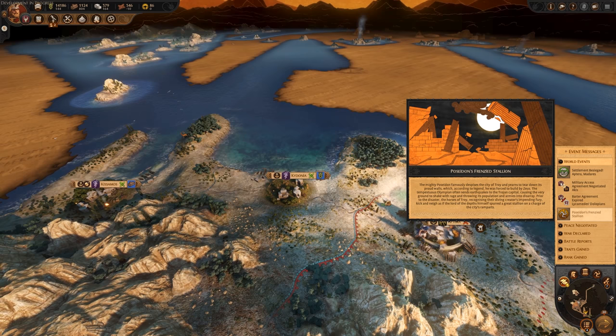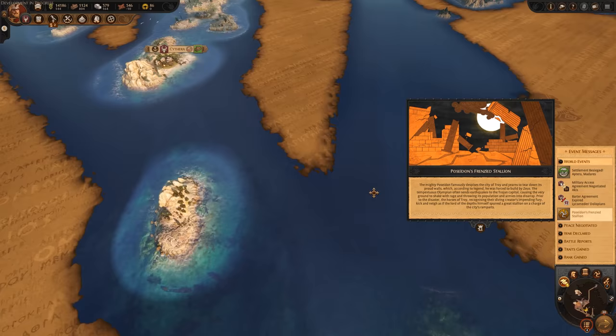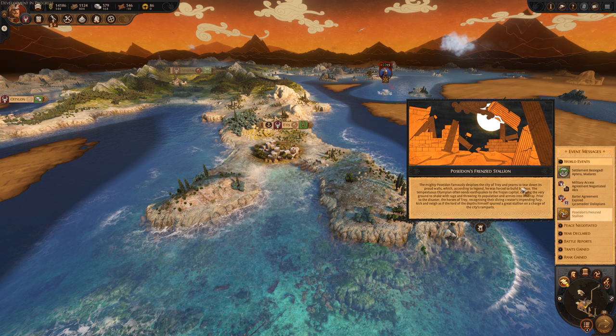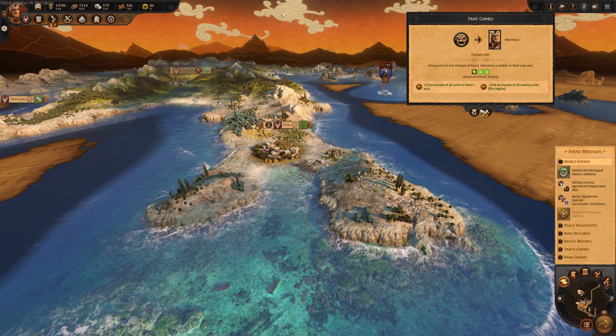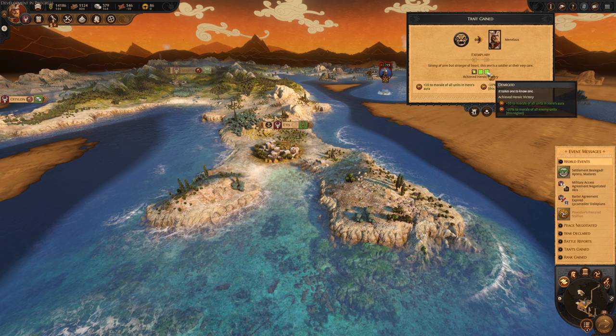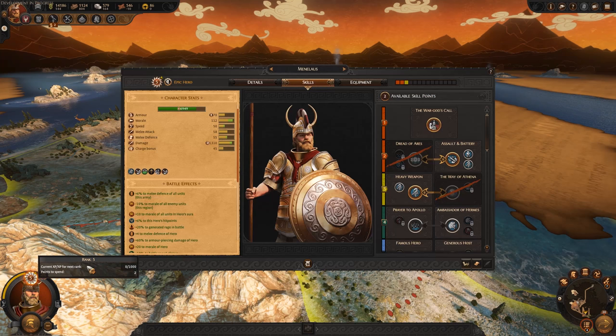Something I'm not the biggest fan of in the game is there are a lot of pop-ups. I feel like they could be quite easily reduced. Some are obviously really important but some aren't. Poseidon yearns for Troy to be turned down - this is talking about ways you can hurt enemy units. 10% plus 10 morale for all units in the Hero's Aura, minus 10 for enemies, and it goes up to level 3. That is an insane ability right there.